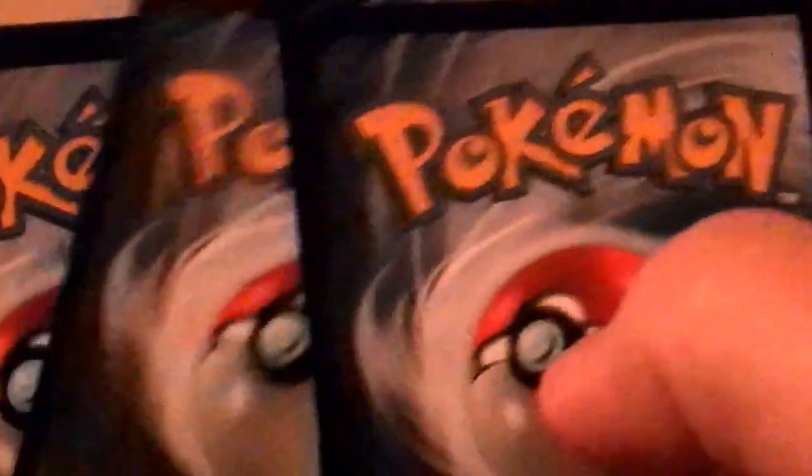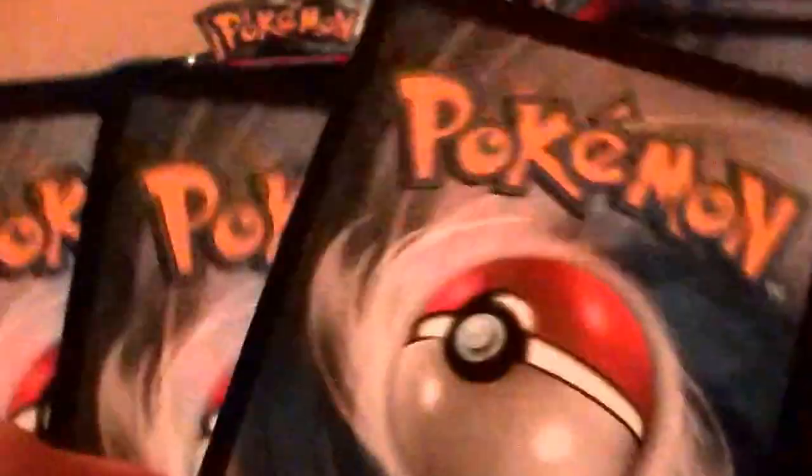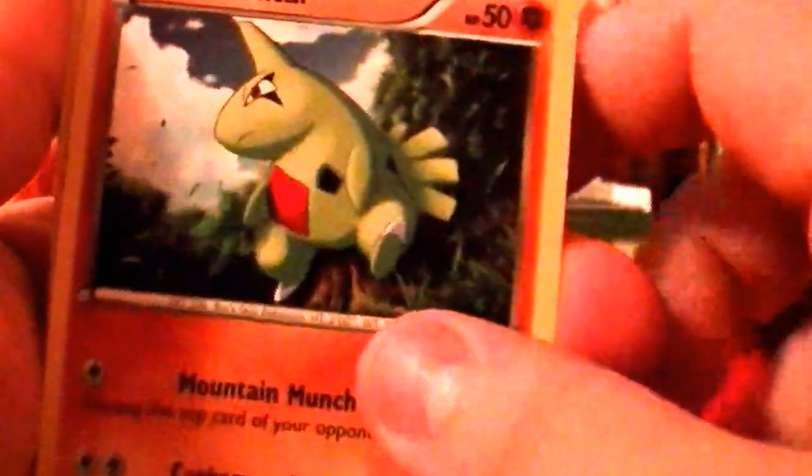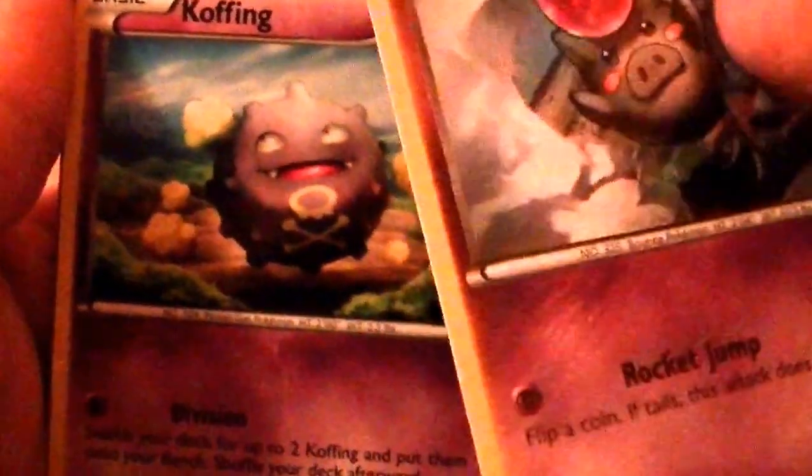Thank you, Game Freak — you're awesome. Let's see what we can get here. So we have a Larvitar, a Diglett Bull, Spoink — I said Spoink already.